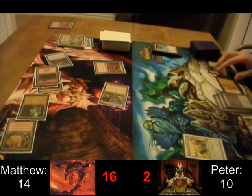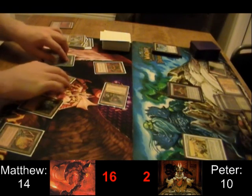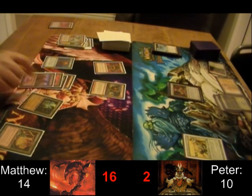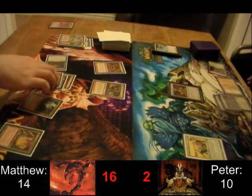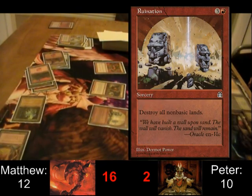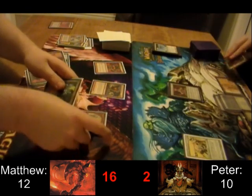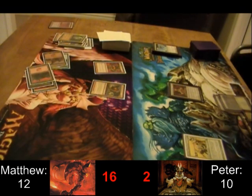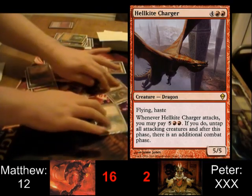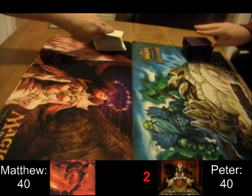Peter just played a Core Haven there — kind of out of shot, but it's there. So that's going to give him a reason not to scoop to Conquering Manticore just yet. Core Haven's very good, especially against a deck like this. And Matthew has the answer — Ruination. So bye bye Core Haven, and that's going to make Conquering Manticore lethal. And just for some icing on the cake, there's a Hellkite Charger — and that's going to be death. So on to game 3.